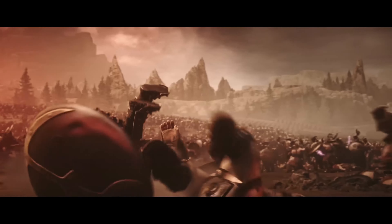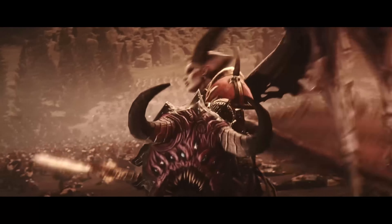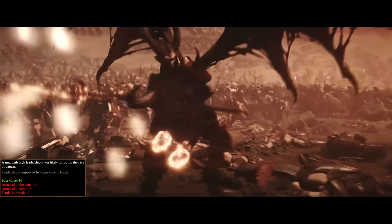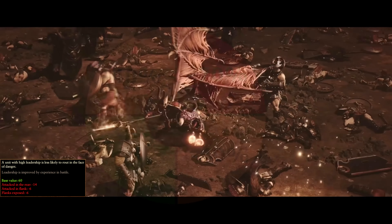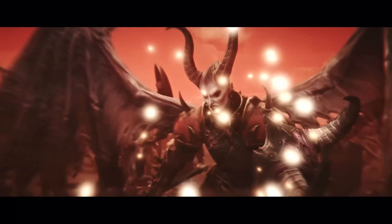Single entity units are subject to all of the debuffs previously stated, meaning if a single entity jumps into the middle of a group of infantry, they will receive both the attacked-in-the-flank and attacked-in-the-rear leadership debuffs on top of the melee defense reductions depending on the relation of each attacking entity to the single entity's flank or rear.